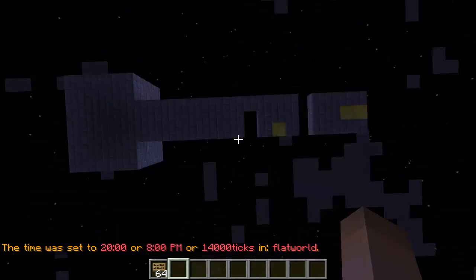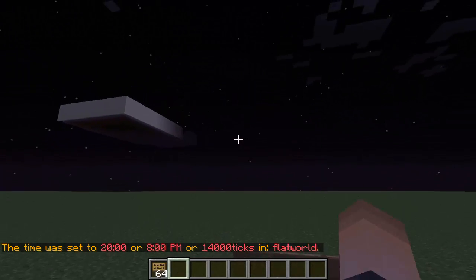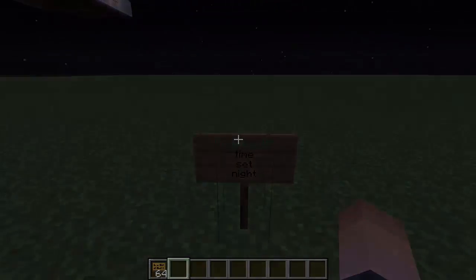I'm going to use just the 'time set night' command. There we go — so now if we right-click on the sign, bam, it's nighttime and that command worked. That's it for this tutorial. Make sure to drop a like and subscribe for more plugin tutorials if you're not subscribed already. I'll see you guys next time, peace out.